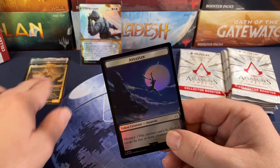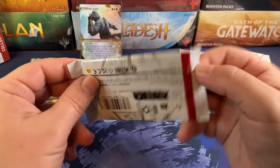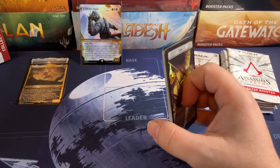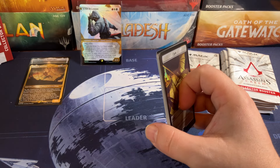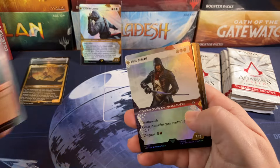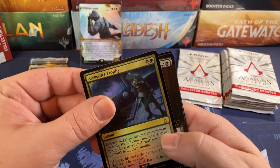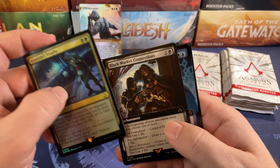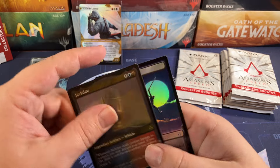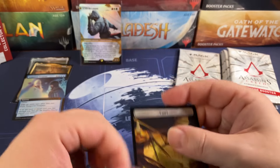And then we got a Kenway mythic right after it — Edward Kenway — running away with a smirk. I'm gonna say he's flipping the bird because it's funny. Assassin's Trophy, Black Market Connections reprint, Temporal Trespass, and Jackdaw — the first original card in the whole pack. And an Assassin token. Maybe the copy token is actually the hardest one to get.